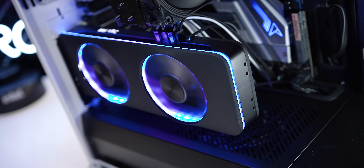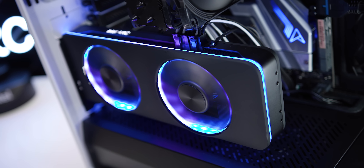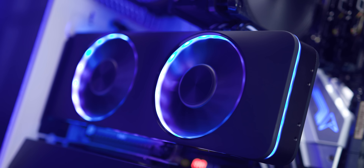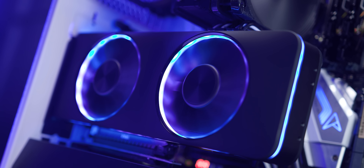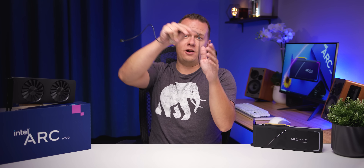I have to say this is one of the best-looking reference designs I've seen in a while. Intel kept their design relatively simple, and there's a lot of beauty in that simplicity. It's pretty compact at just under 12 inches or 27 centimeters long, and the backplate is a nice touch, though it's there for cosmetics only — not heat dissipation. It's a good-looking piece of plastic but nothing else.